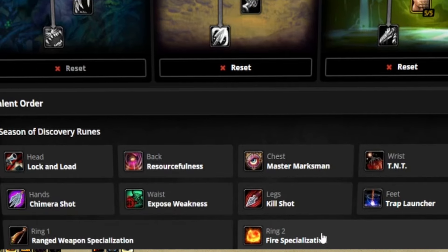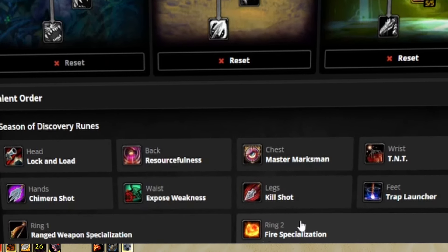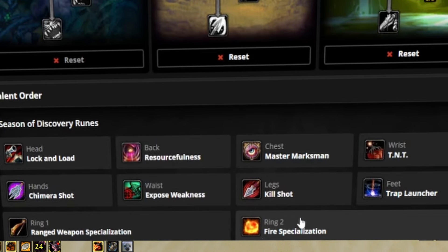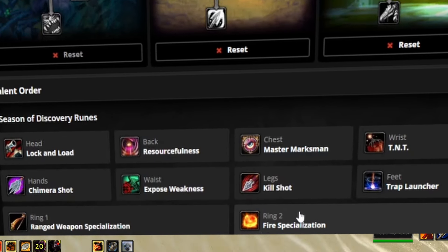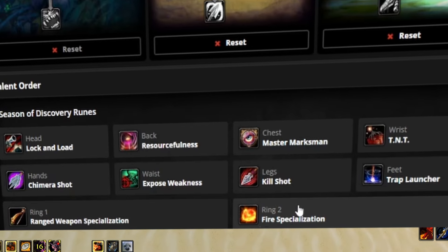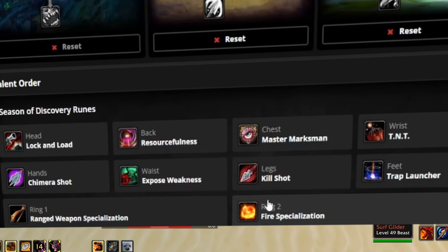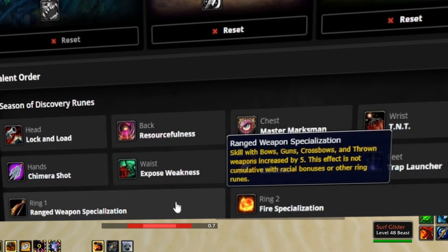Now let's talk about fire specialization. Fire Specialization is gonna be useful for us because we're getting a lot of value and damage out of Explosive Trap, and that is gonna be fire damage. This is also gonna have improved hit, which is great — getting improved hit is fantastic. And of course we're going Ranged Weapon Specialization, because this is a ranged build.